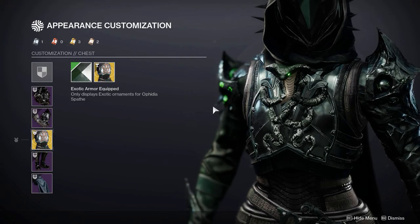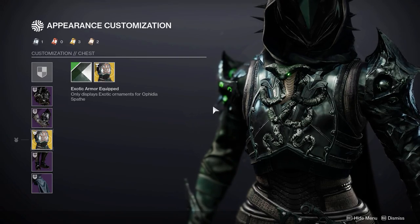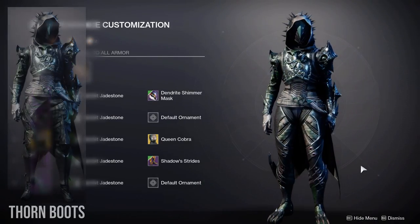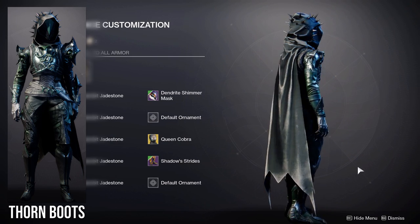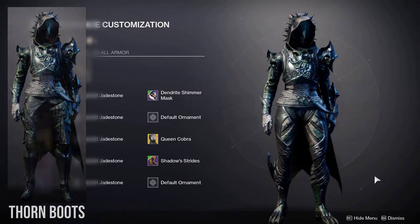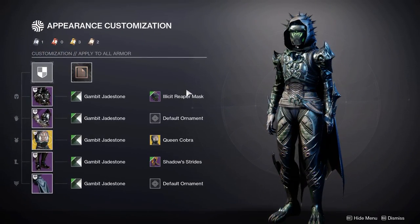Now there is one last chestplate I want to show you all with this, and that is the Ophidian Aspect with the Queen Cobra ornament. This ornament somewhat suits this theme, and you can see in this set it does look pretty good. If you're wondering where the boots are from, they are from the Crown of Sorrows raid, which unfortunately is no longer in the game. I also found that the Alyssa Reaper Mask does look pretty cool with this as well.